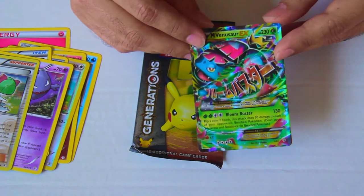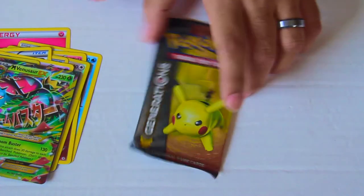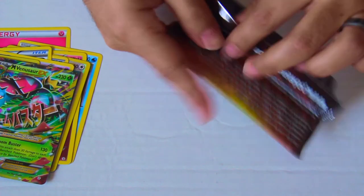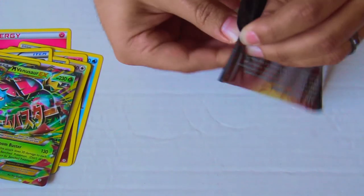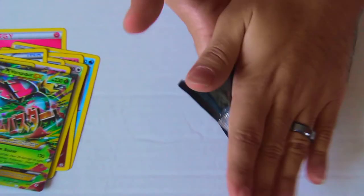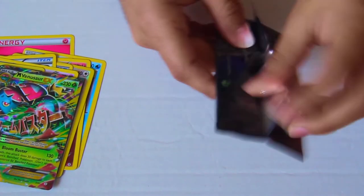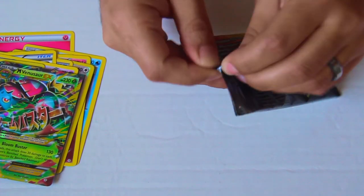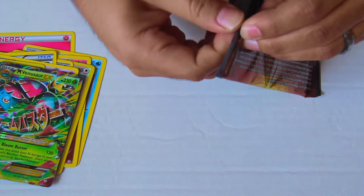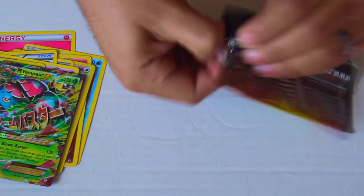I don't even need to open this anymore, I'm so happy with these pulls. Let's go ahead and open up the Pikachu one next. Don't forget to follow us on Twitter where we'll be sharing pictures of the unboxing and what we pulled. I can't seem to get this one open — that's a trick my manager taught me — but I'll keep struggling here, and it'll make for great content on YouTube.